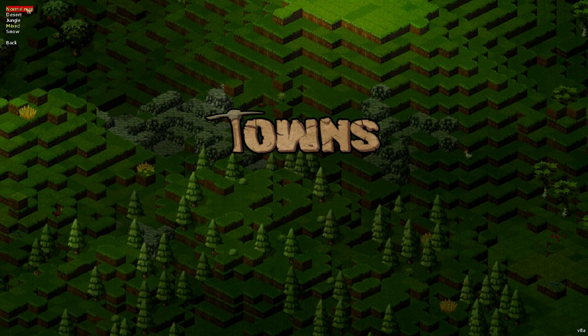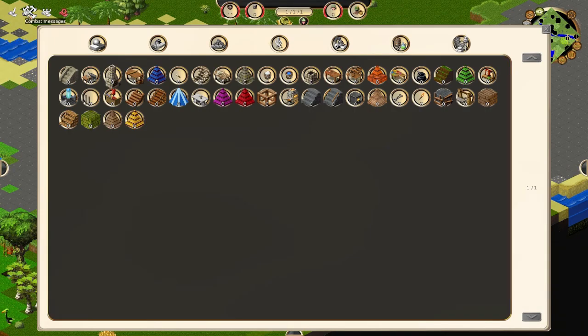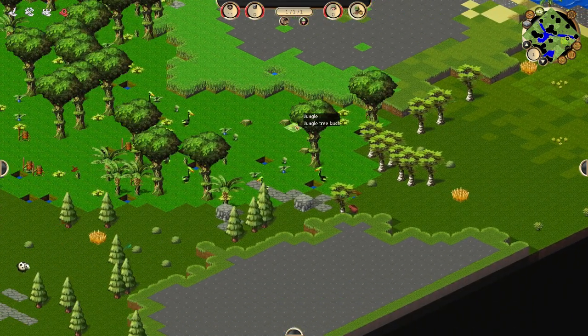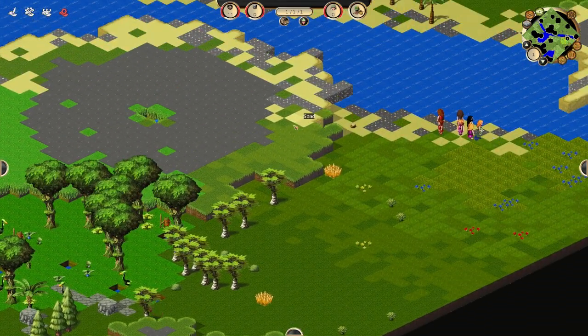Here are our choices — the difference between normal and mixed, I honestly couldn't tell you. We're going to go to normal and start a new game. Full disclosure, the reason it was asking me if I wanted to delete my old map is because I did try this out a little bit on my own, to be totally honest with you.